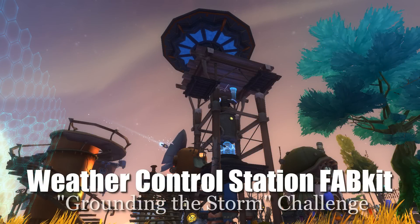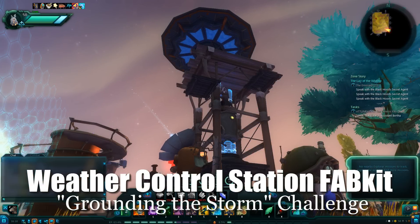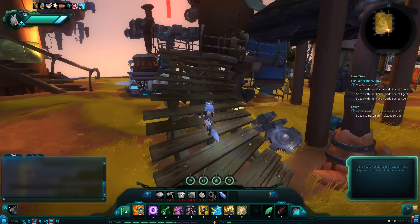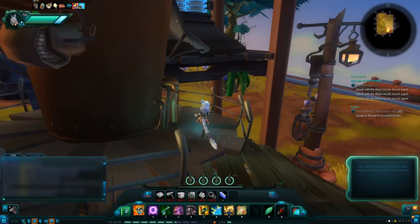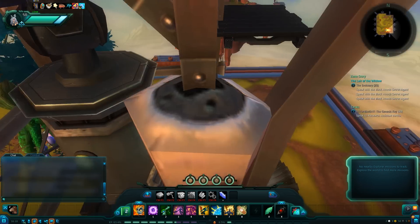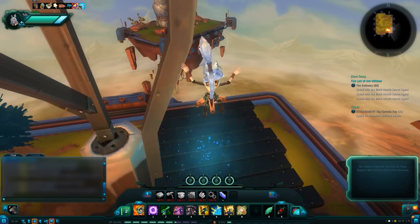This is how I complete the Grounding the Storm Challenge at the Weather Control Station Fab Kit. The first thing you need to do is climb up to the top of the tower. You're given a jumping boost, so aim for some planks about halfway up and you'll be able to reach the rest of the platforms from here.